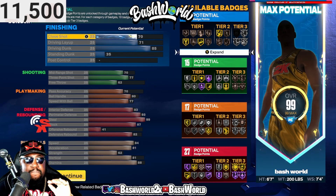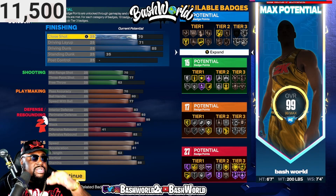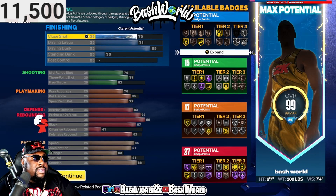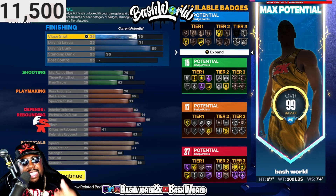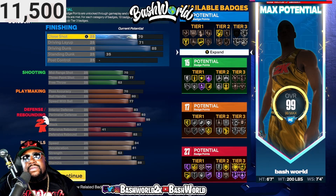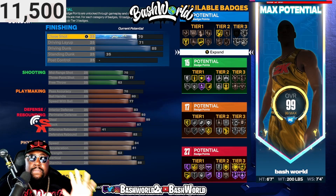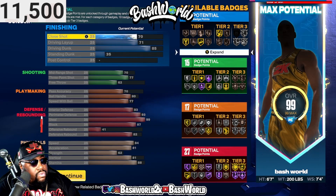Physicals: speed is 84, acceleration 81, strength 62, vertical 81, stamina 88. That's gonna give you a complete 99 overall. That's where the meat and potatoes are at. Once you do that, you keep it moving.